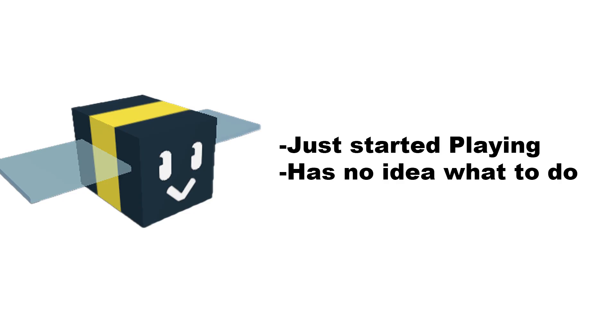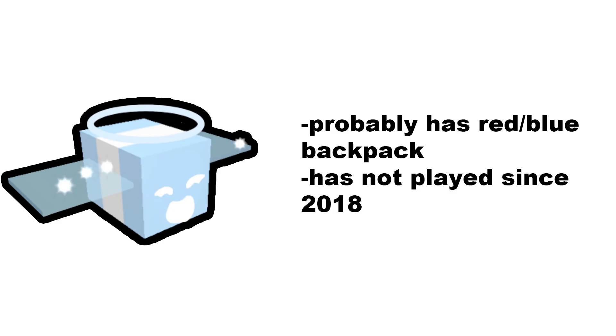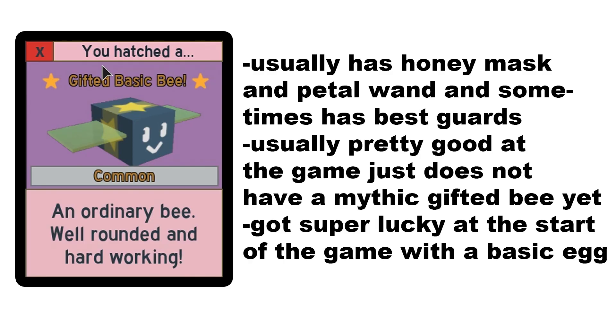Based on your bees, you just started playing and have no idea what to do. The robux spender got super lucky from a royal jelly — usually has basic stuff or starting mid-game gear, probably has a red slash blue backpack. Has not played since 2018, usually has honey mask and petal wand, and sometimes has the best guards.